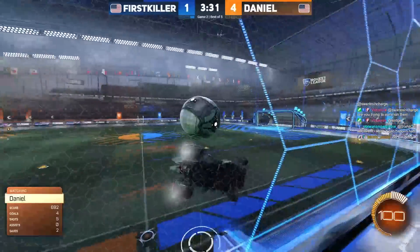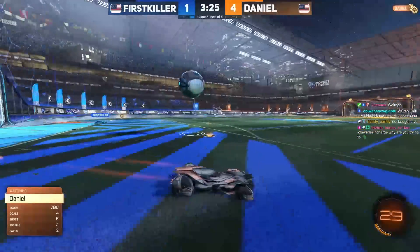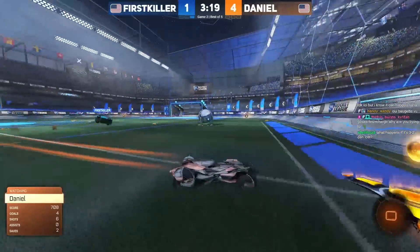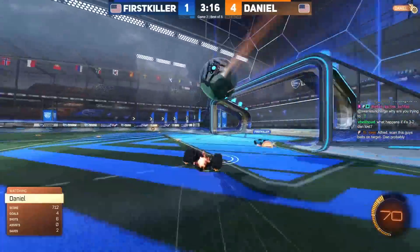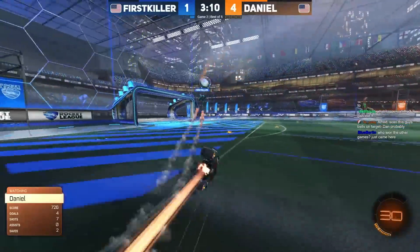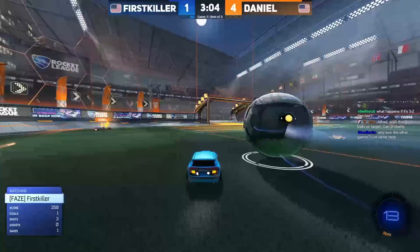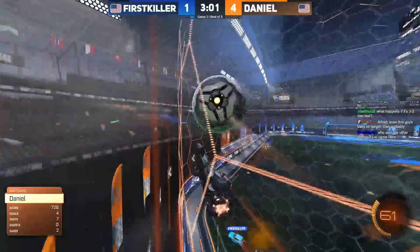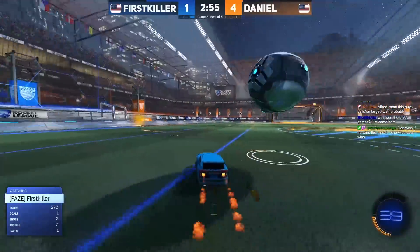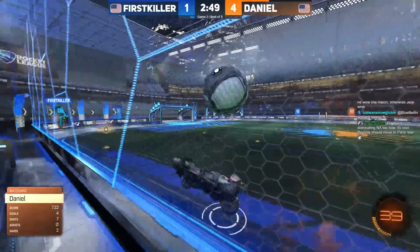Daniel another kickoff win — no dribble this time, brings the ball down, front flip flick. He looks to make first killer do some work in net. First killer tried to end the possession after the first attempt, made a couple of aggressive plays on the ball, but Daniel stays in control. He isn't able to steal the corner boost but might have baited first killer out — tried to punish with the power shot. First killer got the save the other way, runs out of boost as he makes his final play. Daniel seems like he's leaving the net open; first killer couldn't control the high bounce fast enough to take a shot.